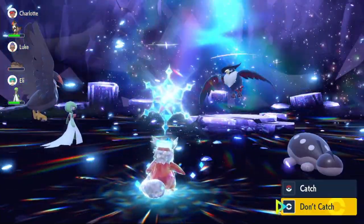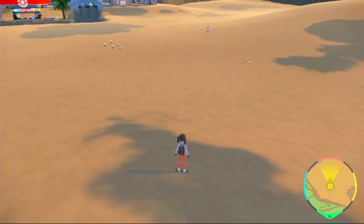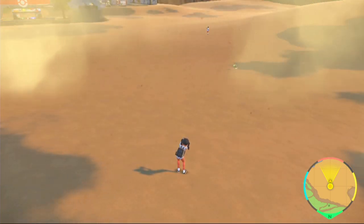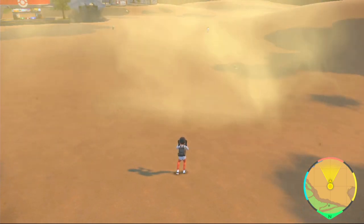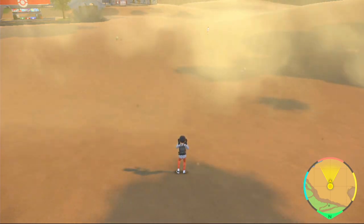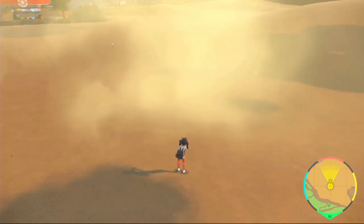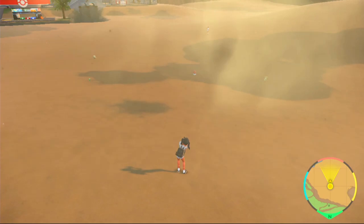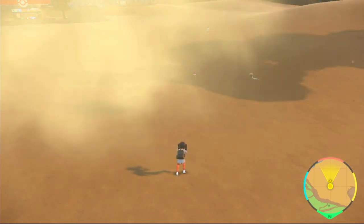That was the almighty Delibird build. If you think you can control this much power then go out and build it, but like I said, probably don't go into six-star raids with it - when seven-star raids aren't around, six-star raids are the best of the best and you don't want to hurt their feelings too much. If you want to see a really strong Bombardier build, click on screen right now and I'll catch you on the next one.